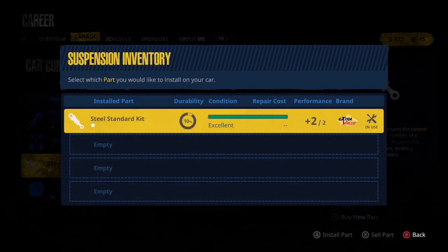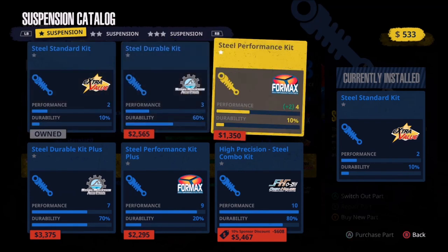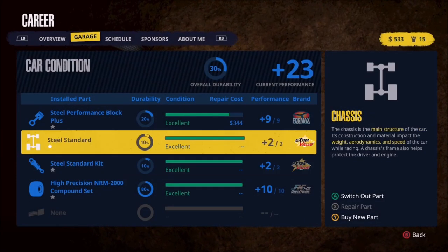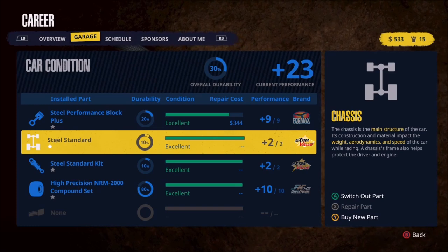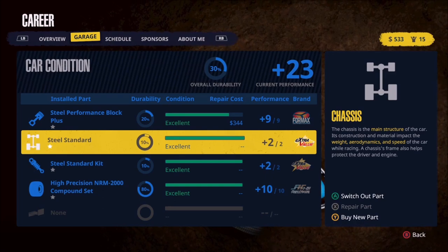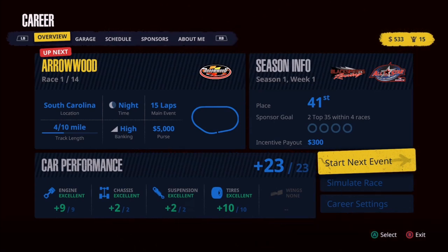Let's come back up to the suspension and just see what's there. We're not going to be able to purchase anything — to get to the highest level it would be about $5,400 just on the suspension, and the others are going to be even more than that. But take a look at what we've been able to do: we went from a plus 8 to a plus 23 on performance overall, which in my eyes is huge.